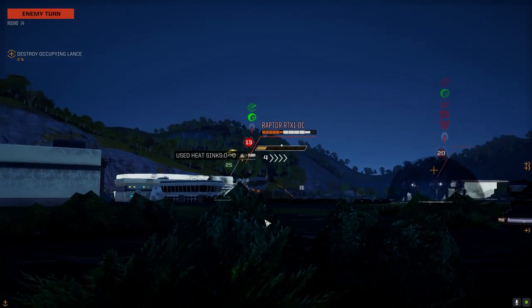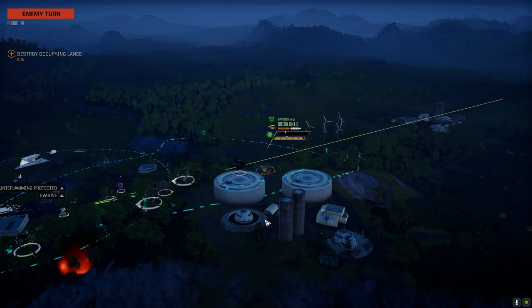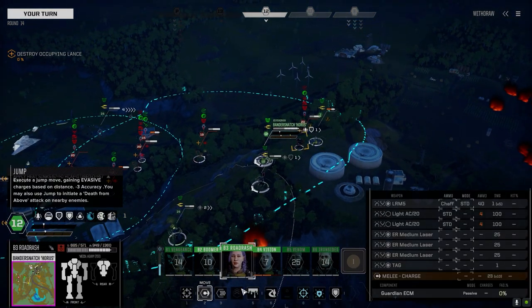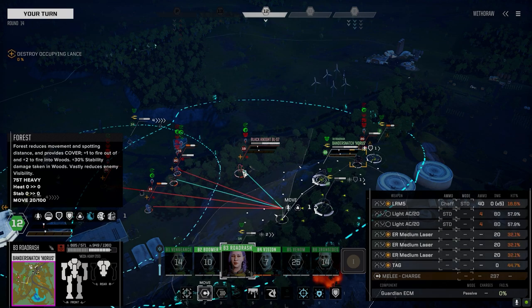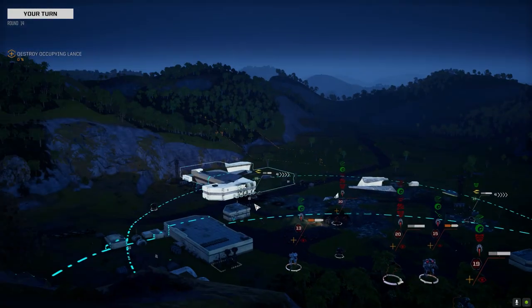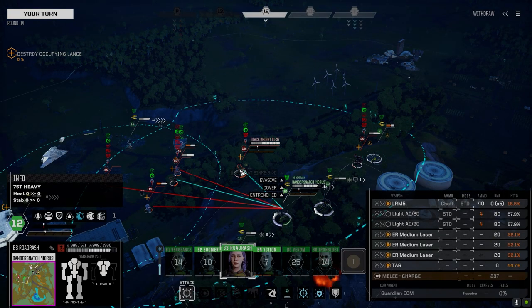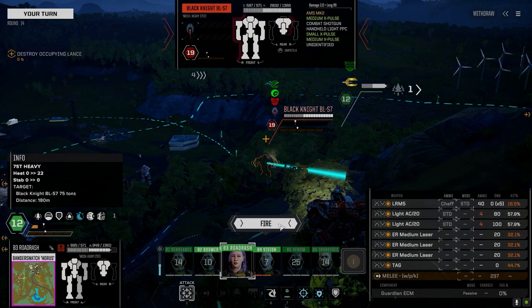He'll shred us in an instant. Yes commander, that guy's a job for the Bandersnatch - that's what that is. This guy here is going to have so much damage reduction, and I don't know how I'm going to hit that Bushwhacker. It's 80 damage - X pulses, all close-in combat.